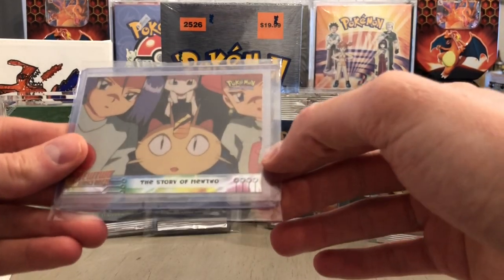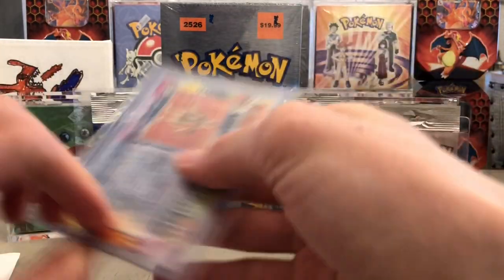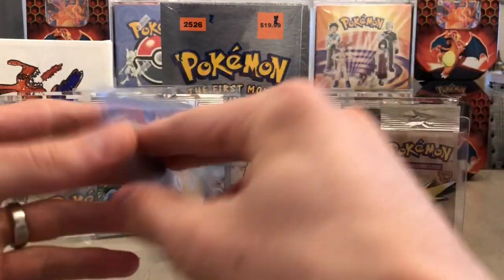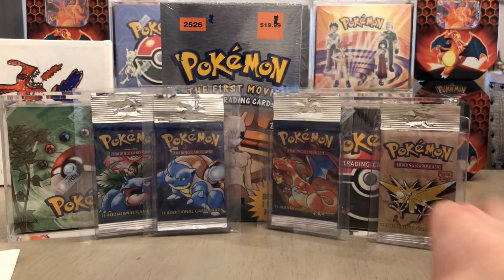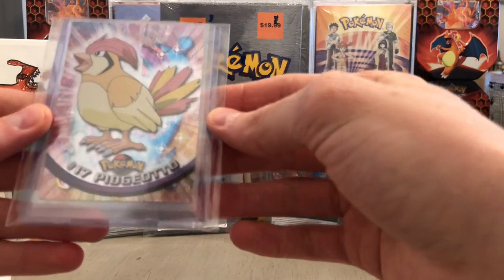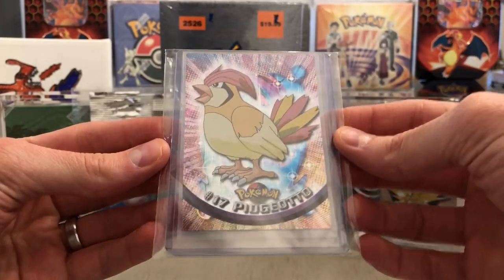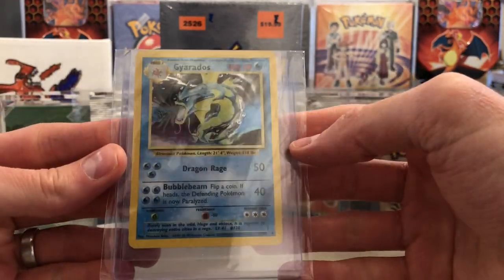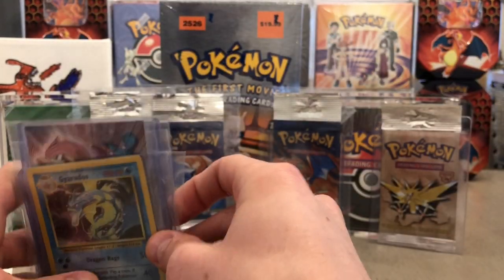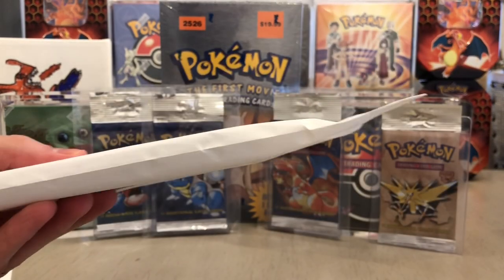We got Team Rocket Meowth with Mew hiding in the back sneaking — awesome. And what looks like a Pidgeotto chrome card. Then we got this holographic Gyarados — thank you man, that's awesome. Maybe I'll save it in my own collection or use it in a deck, we'll see.